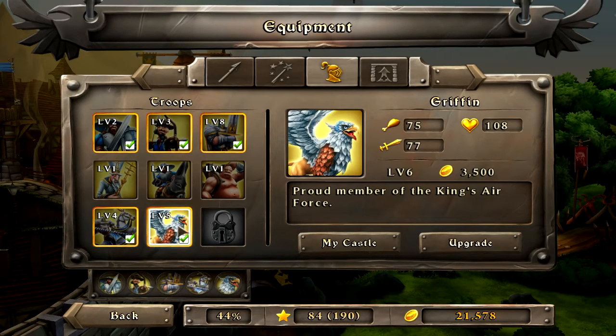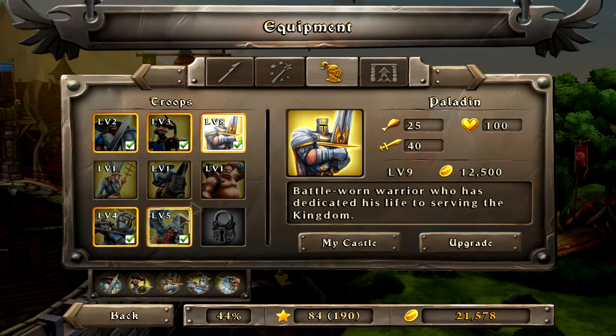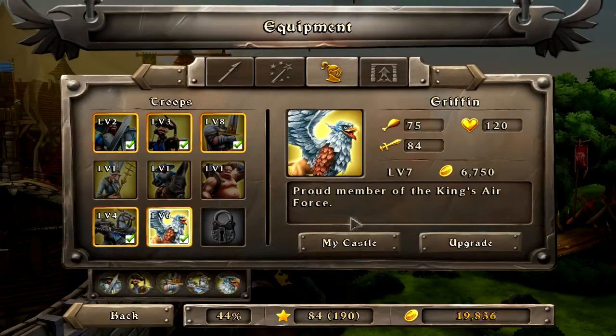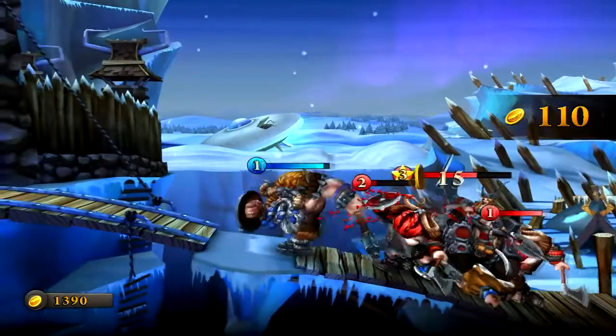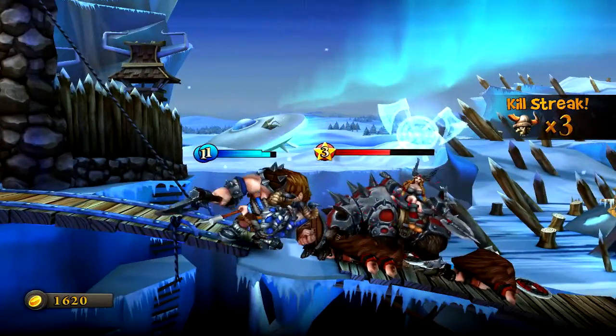Types of ammo range from your standard bolt, to bombs, to potions, and eventually you get up to things like lasers. The units include soldiers and archers, and move up to rock giants and dragons. The spells can damage specific enemies, do AoE damage, or can even spawn in a hero which you play as yourself on the battlefield to fend off the enemy.